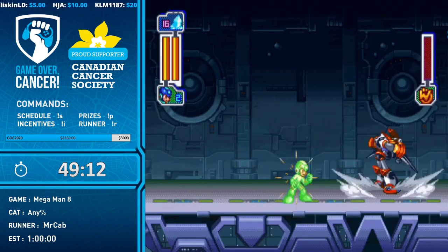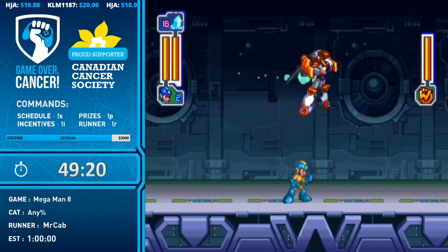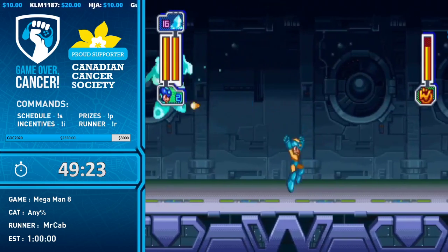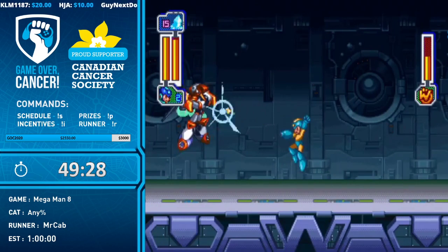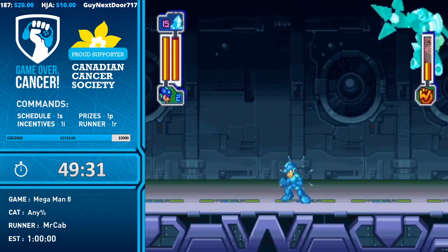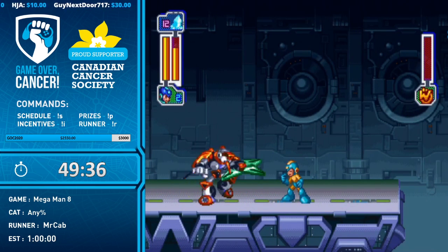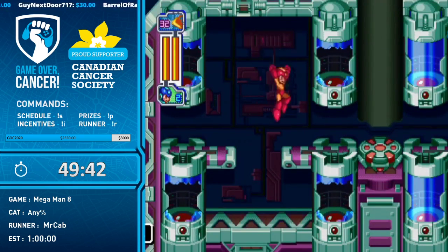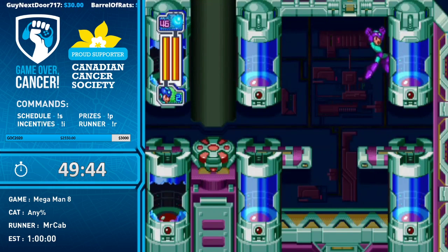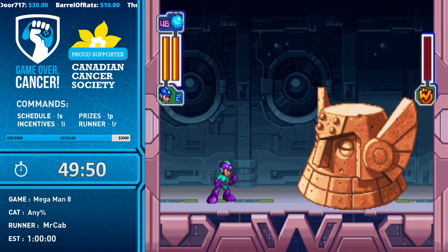KLM backing up what he said — got a $5 donation from Kalem, thanks very much. Should have done that earlier! Tengu Man refight: he can be kind of a pain flying around, but got him to land right at the end. Got two Ice Wave shots in — that was a lot of damage. Ice Wave does about five points of damage, and if you freeze him on the ground you're getting basically 10 in one shot.